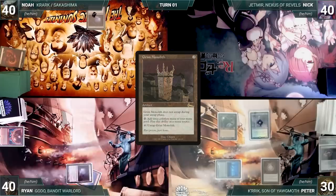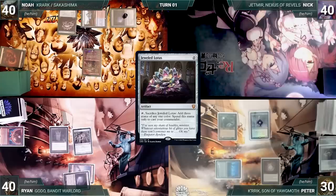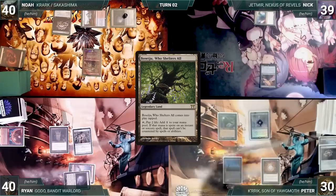Ryan draws and plays a Snow-Covered Mountain, casts Grim Monolith, then Mox Opal, and passes. Noah draws and plays Shivan Reef, casts his commander Krark the Thumbless, then casts Jeweled Lotus and passes. Nick draws and plays Mana Confluence, taps it to help cast Birds of Paradise, and passes. Peter draws and plays Basaju Who Shelters All tapped, then moves to combat attacking Ryan with Dothi and Kerik. Ryan takes it and Peter gains three life.